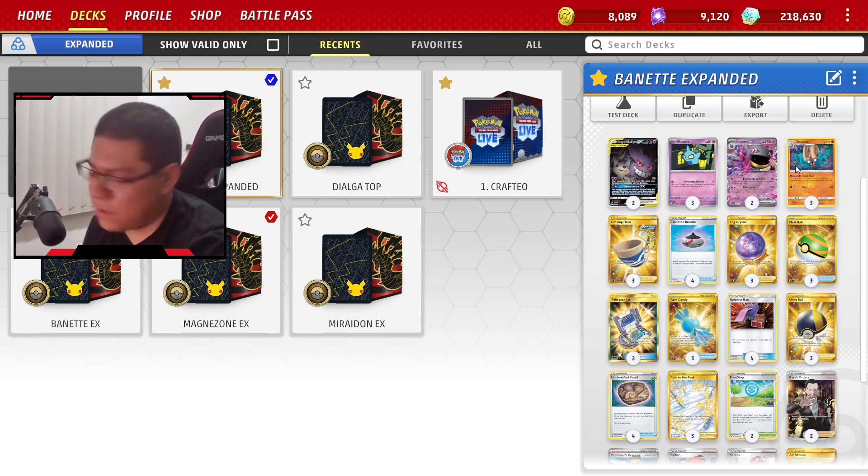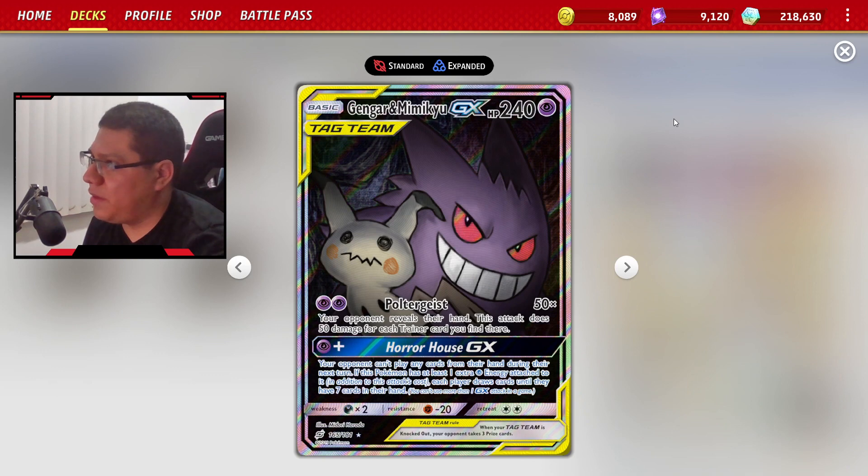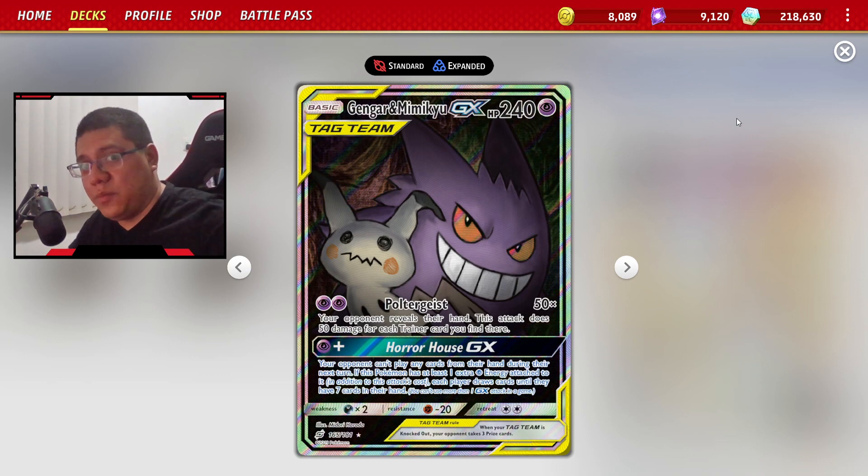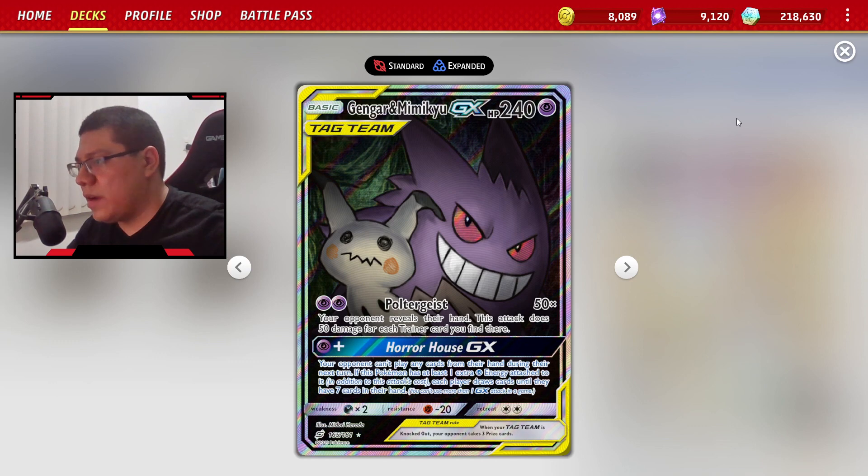Porque ya le sacamos provecho a Toxicroak, que fue uno de los peores decks que se podrían haber hecho en Standard actualmente, y en Expanded le sacamos mucho jugo. Aquí no es la excepción. Vamos a estar combinando cosas muy puercas, porque vamos a estar jugando con copias de Gengar Mimikyu GX. No por su ataque Poltergeist, sino por su segundo ataque Horror House GX.